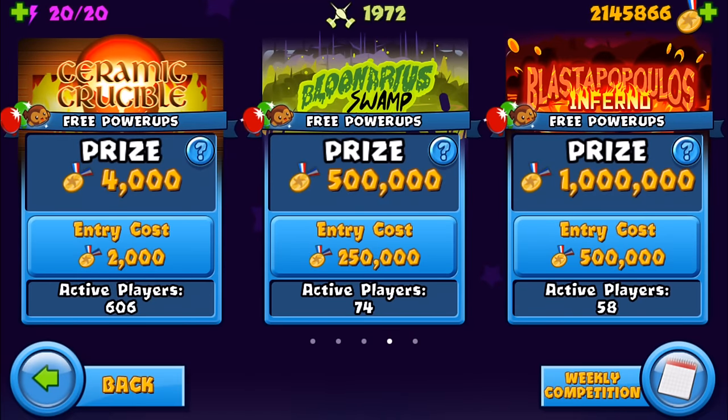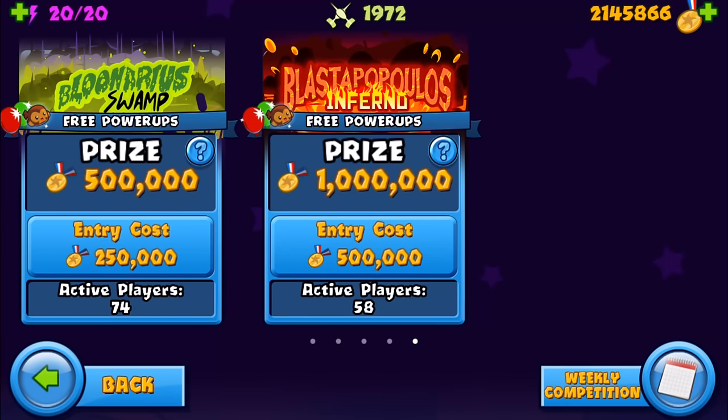What is going on everybody? It is Masterof here. Welcome to a world first, a world premiere, a world exclusive on Blue's Tower Defense Battles. We have got early access to the brand new boss arenas. We have got Blunarius or Blunarius or whatever you want to call it, Swamp, and we've also got Blaster Populous Inferno, which have a prize of 501 million. It is crazy.